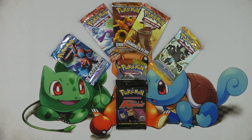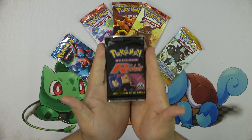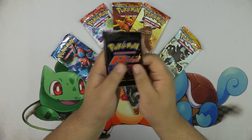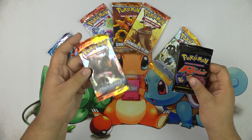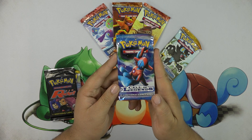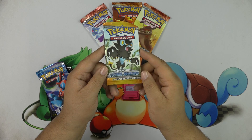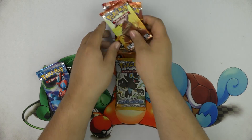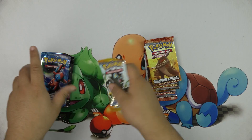Hey Pokemon people, Mikey here and it is Wednesday so let's get wacky! This week I have a super awesome treat: a Team Rocket's First Edition pack. I bought this online. I also have an Undaunted pack which has Espeon Prime and Umbreon Prime in it, a Call of Legends pack with the sweet holo energies, Legends Awakened, and three Mysterious Treasures — the last of the regionals packs I bought.